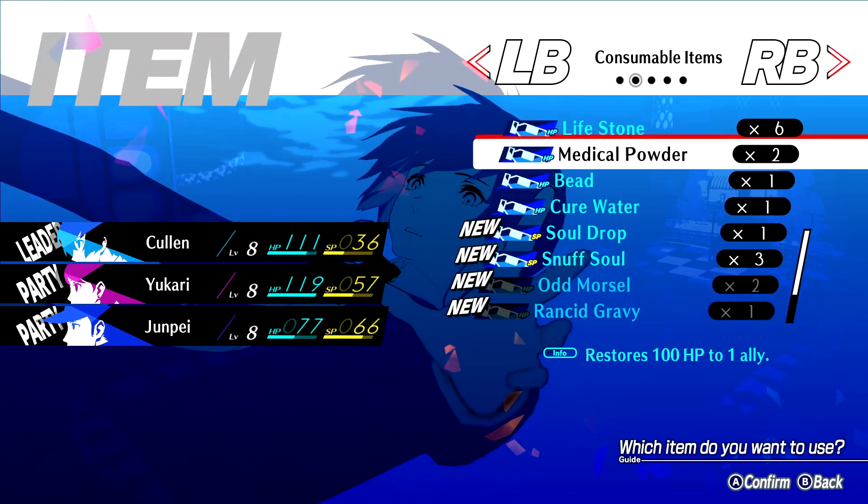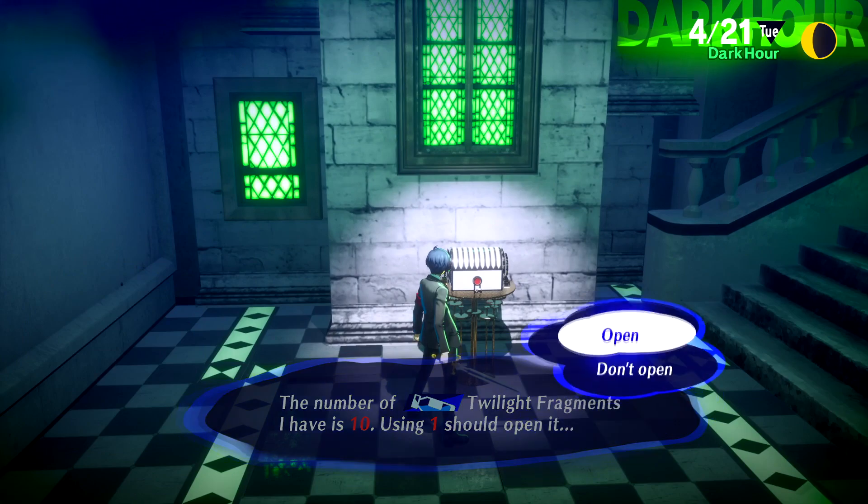Yukari, hold up — just huff this real quick. Look, you look like a million bucks. Anyways, let's open up this locked chest.